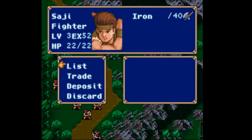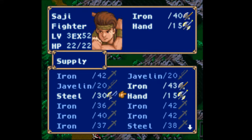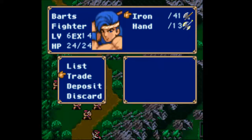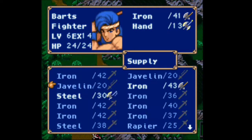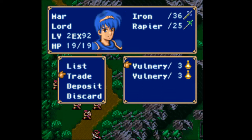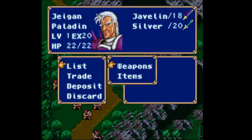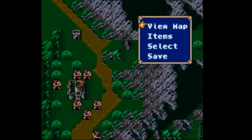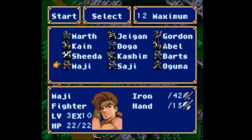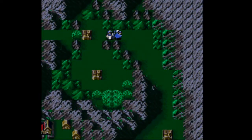I need two iron axes, but you can grab a hand axe. Something nice about this game is that you can actually access the convoy and the inventories of other units from the battle prep screen, which you couldn't do in Fire Emblem 1 — you had to actually deploy a unit in order to access their inventory. That was a bit frustrating.